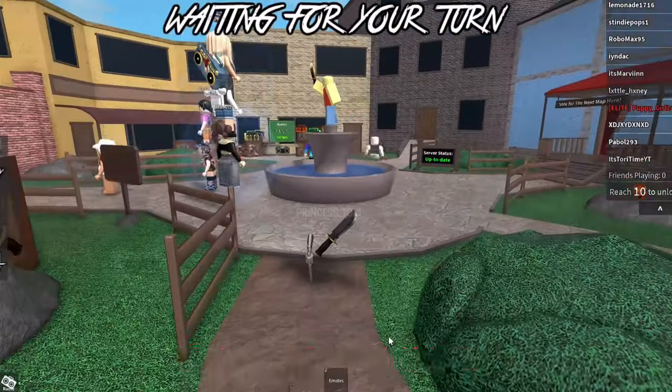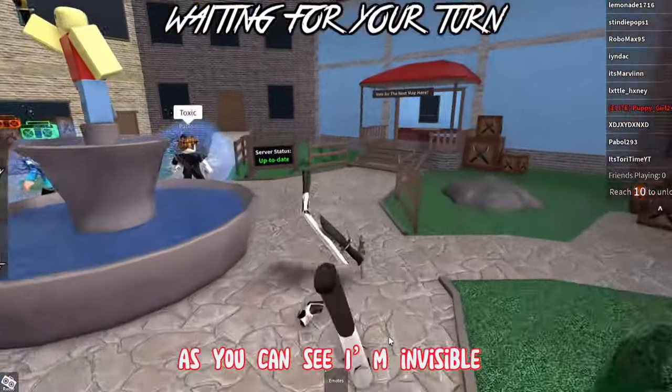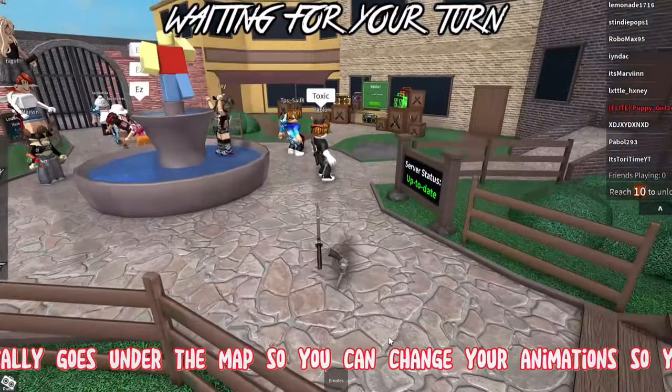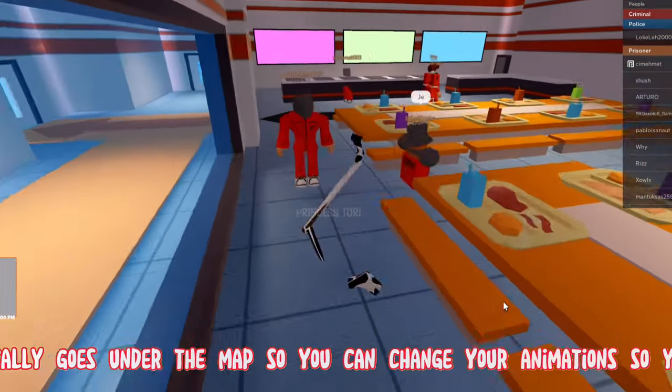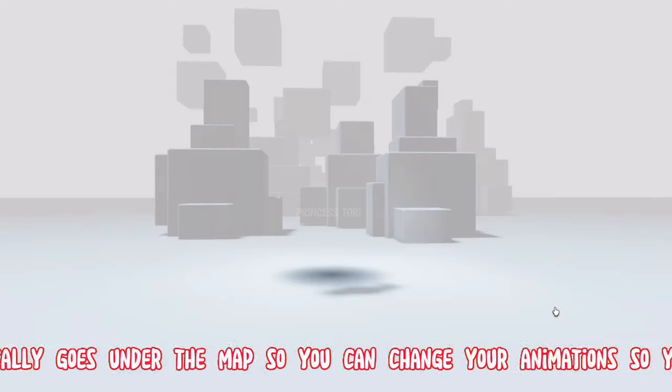Then we will try another game. As you can see, I'm invisible — it works really well. The Cow Suit basically goes under the map, so you can change your animations so you can't see it as much when walking.